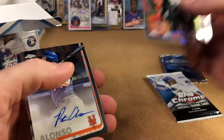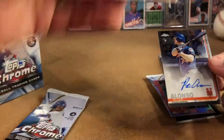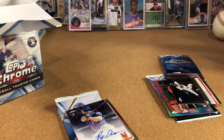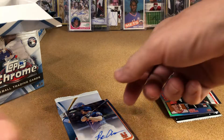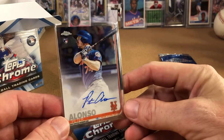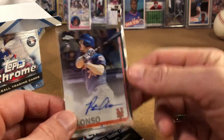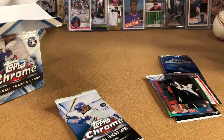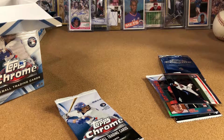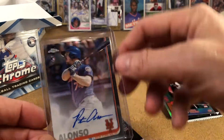Oh snap — we hit a Pete Alonzo rookie auto! Look at that! Holy snap! That was the card — that was like our chase card. Brandon Nimmo — what just happened?! That is so awesome. I wanted one of these so bad and I just did not want to cough up the dough. I really wanted a Pete Alonzo rookie — that is bad to the bone! I'm so stoked. That is going in the PC for sure!